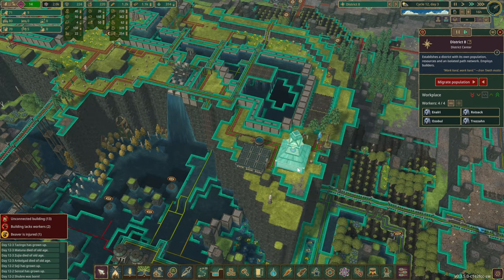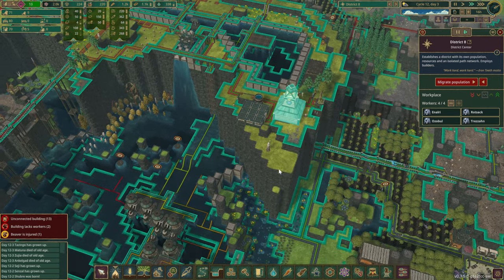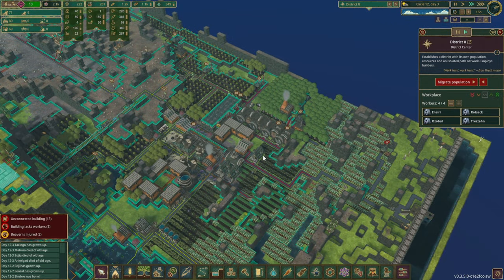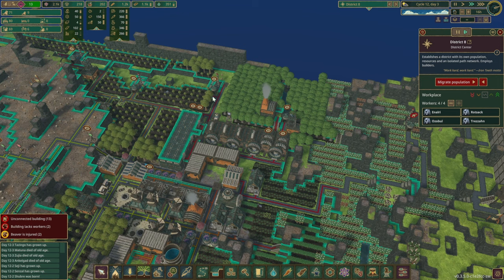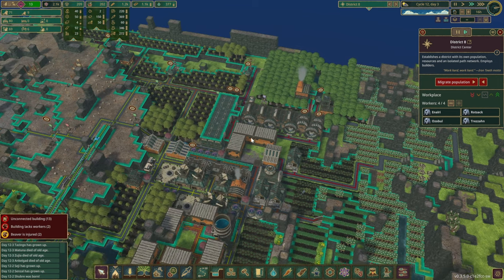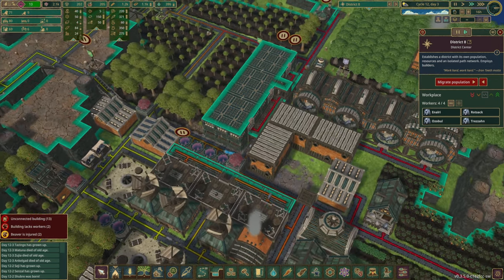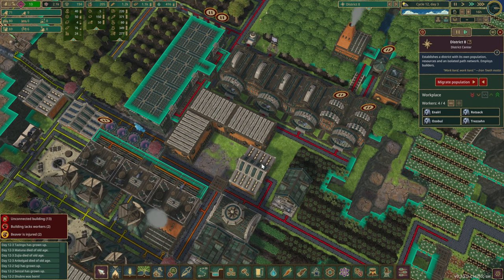After that, we also do want to move out the district center itself. The problem we noticed in the previous episode was that we are going to lose access to most of those buildings in here, and even the warehouses as well, so we might have to move some of the ladders around just a little bit.